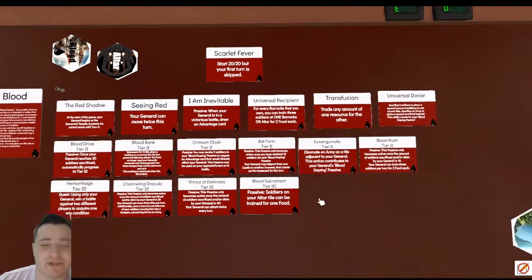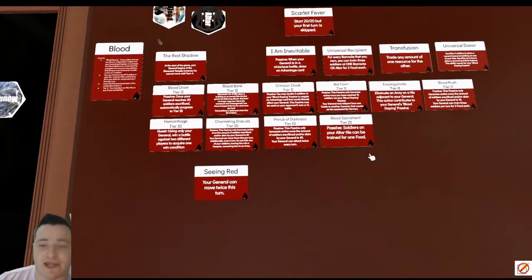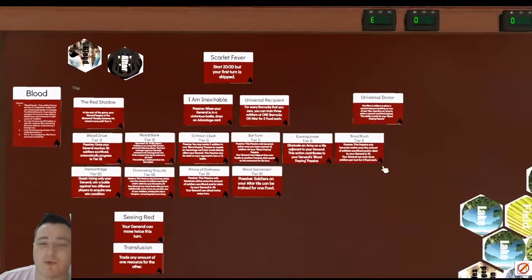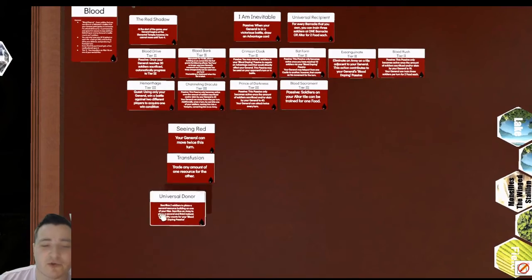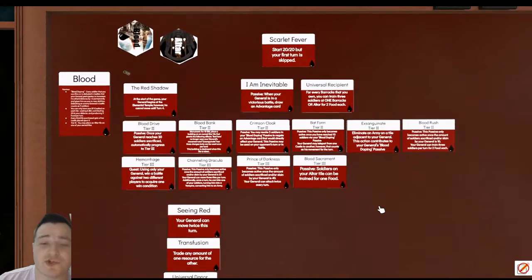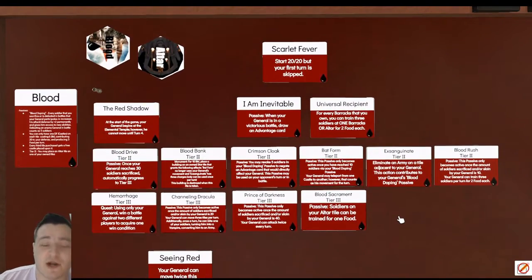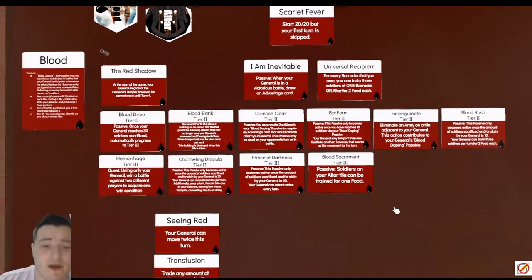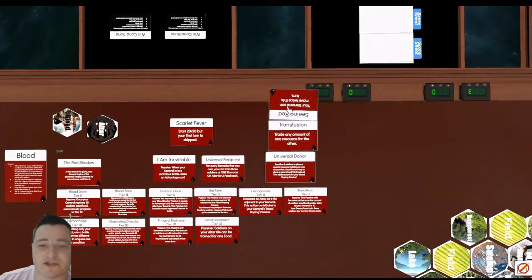Scarlet Fever is really only viable at 10-10, and maybe 13-13 is pushing it. All the other tier one abilities — Seeing Red is an absolute staple nowadays, Transfusion is great for an imbalanced corner, and Universal Donor is excellent too. There are pretty much no poor combinations among these abilities. Multiple players have combined any number of them and done very well in the early game. But the early game isn't even where Blood thrives — you want to set up your castles, get a good economy going, and push toward tier two and tier three where you really excel.